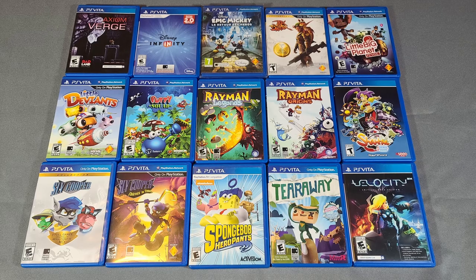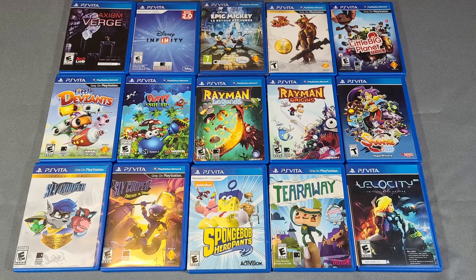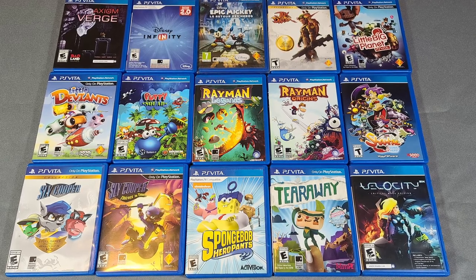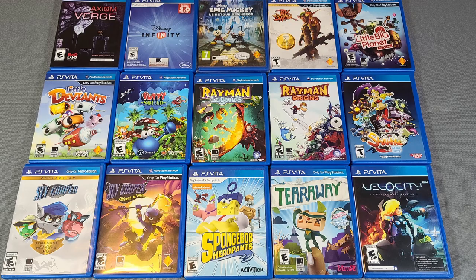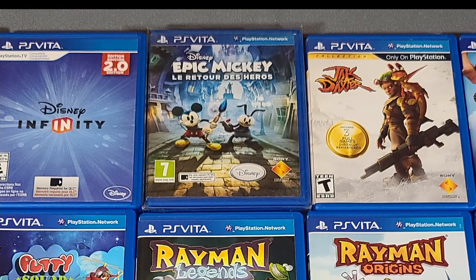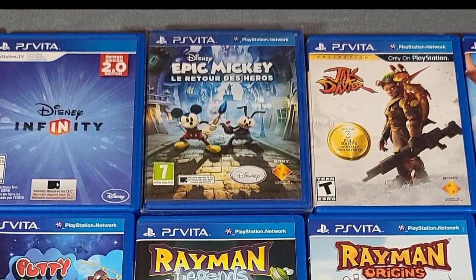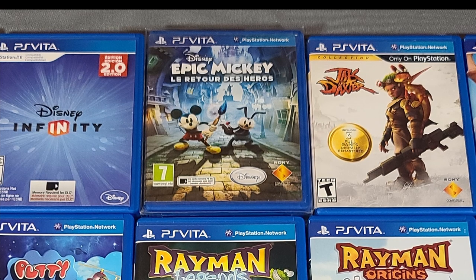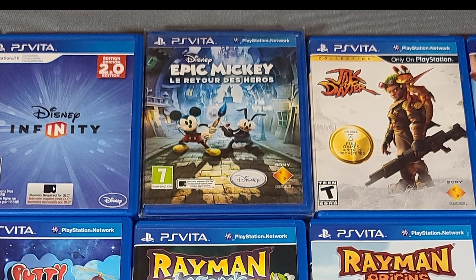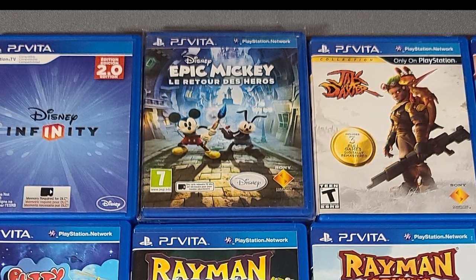Next we have some 3D and 2D platformers on the Vita, and these are some of the greatest pickup-and-plays for any handheld. Some are on multi-platforms like Rayman; LittleBigPlanet was very popular on the PS3. Sly Cooper Collections and Thieves in Time are also great games. The standout to us is the Epic Mickey game. It's rumored to have been only a pack-in for the Mexico demographic. Our PAL case has an NTSC English cartridge inside — it's really odd, hard to find, and becoming more rare and expensive.